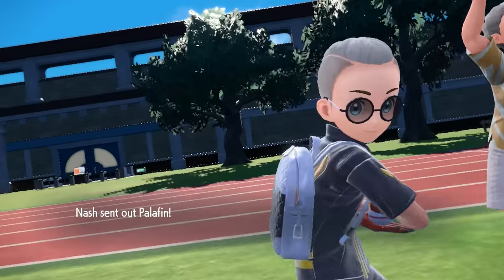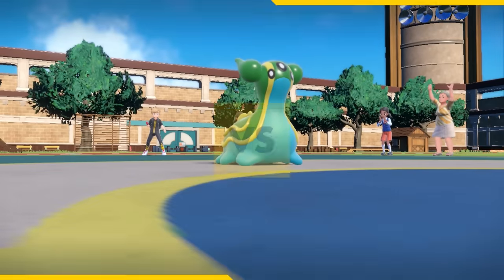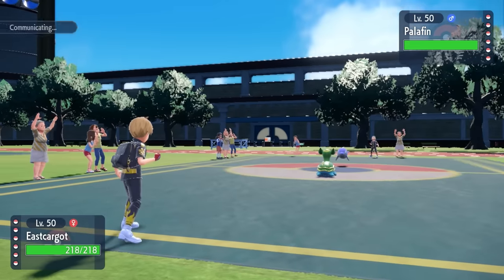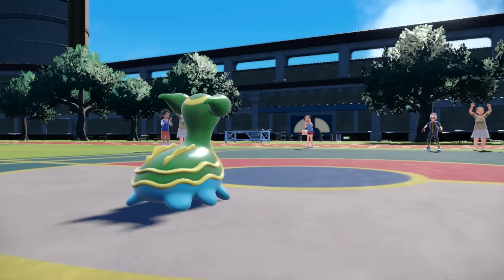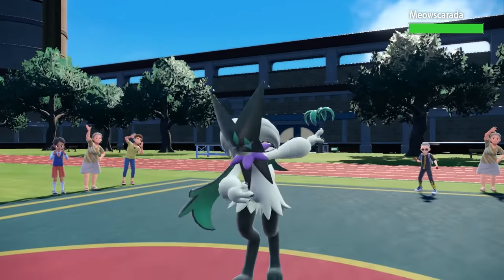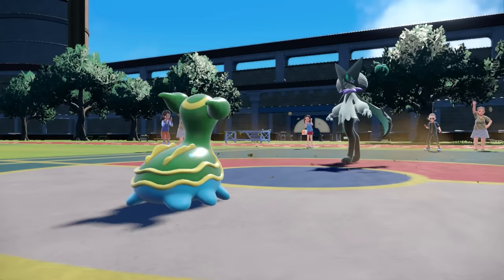My opponent is working with some extremely scary threats, and this little dolphin here is no exception. They lead off with a Palafin — while it's not at its maximum form yet, it's probably just going to switch out. I lead with the Gastrodon, which puts some good pressure on this mon because I just take a Storm Drain if they want to go for a water attack. I take this opportunity to set up my Stealth Rock, as they switch into Meowscarada — my natural enemy. I get the rocks up for free, which is nice.